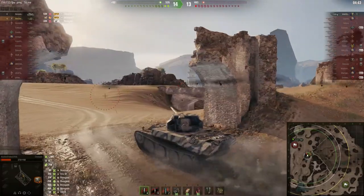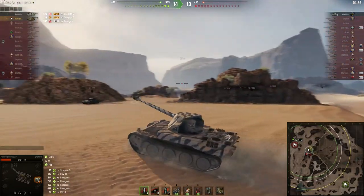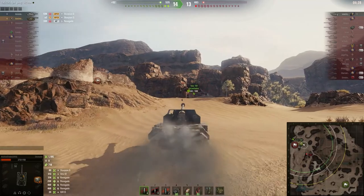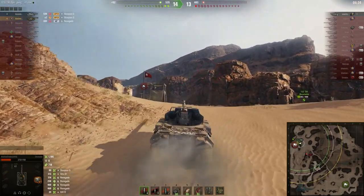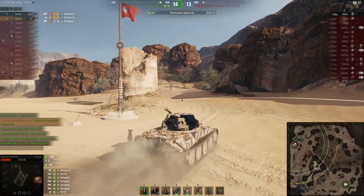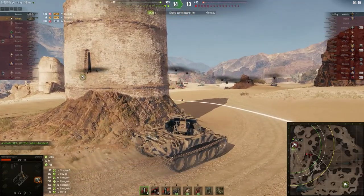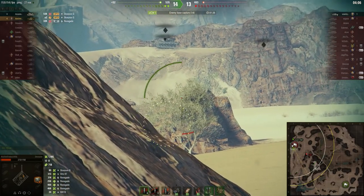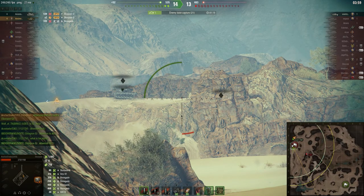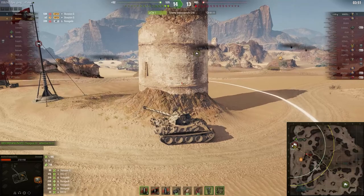I'm looking for the T62 and the T92, trying to figure out where they went. I come over to get on cap — if I capture the base, the enemy has to come to me or they lose. The 122 TM is beaten up with only 262 hit points left, and I'm sitting at 273 so I don't have a lot either. I get behind this hard cover — what a great place for it. I expect the enemy to come from this side.